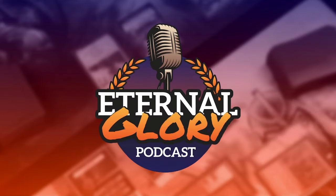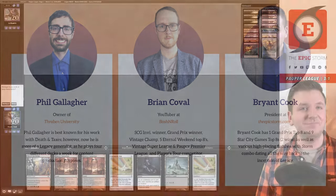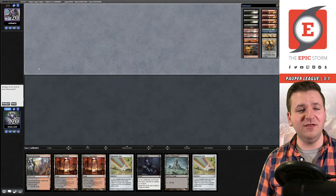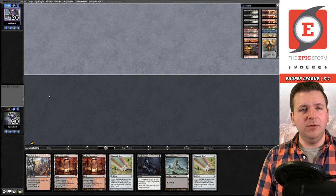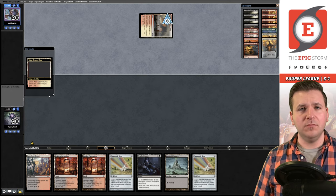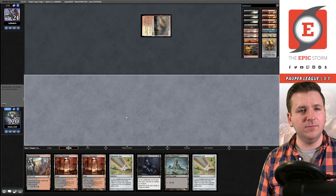If you're looking for more Magic: the Gathering content, check out the Eternal Glory Podcast — myself Brian Cook alongside Brian Cobalt and Phil Gallagher. We primarily discuss Legacy, though a lot of what we talk about transcends all formats. Available on all major podcast platforms. Final round — we're on the draw, hand seems fine, easy keep. Opponent is on the Boros Bounce deck — no blue this league.